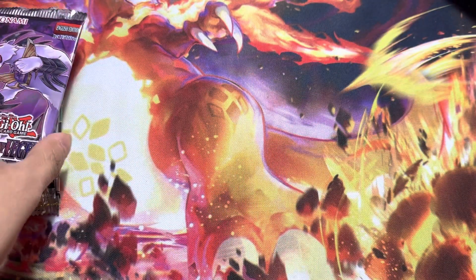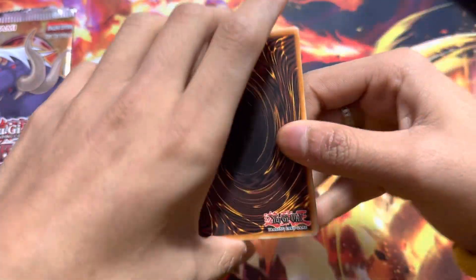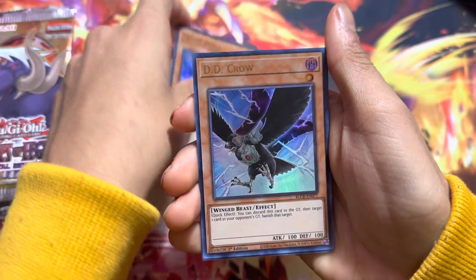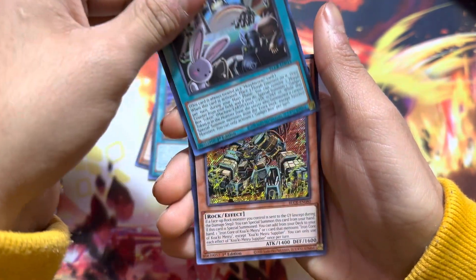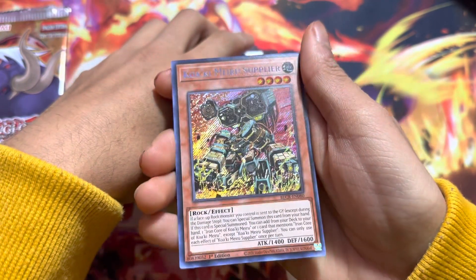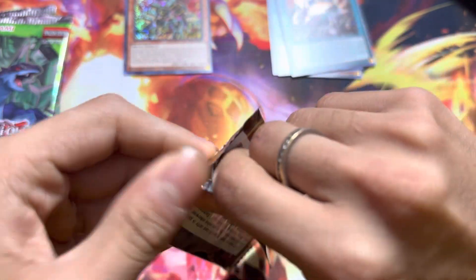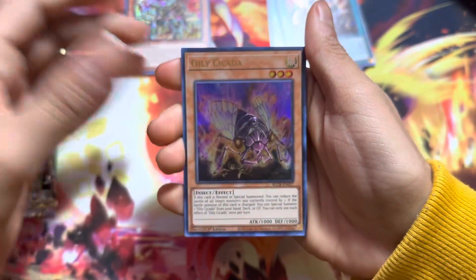So we'll start with Battles of Legend. We are looking for — what do you call it — DD Crow is pretty cool. Heroic Call. Gadget Box. Then we have a Secret Rare Supplier. We are obviously looking for the main card of Exodia Starlight or Ace Talker Starlight. We got a normal Axis Code Talker.